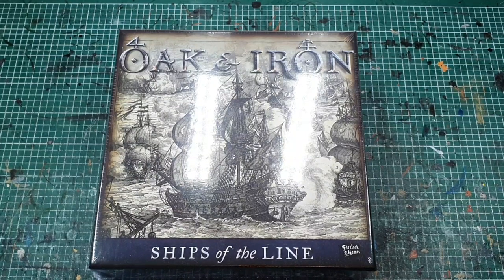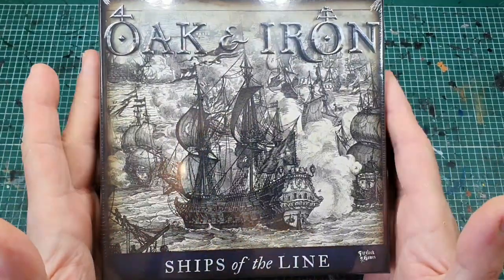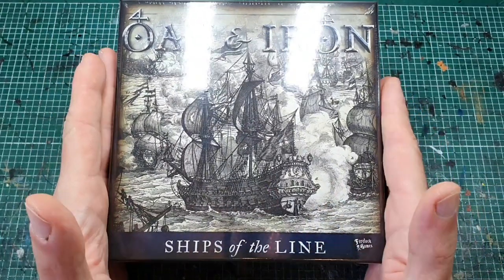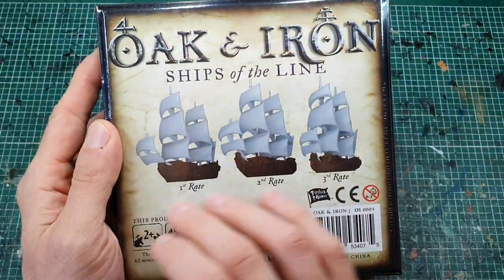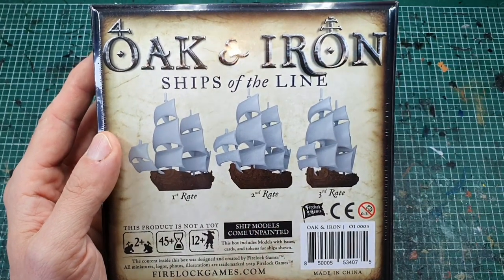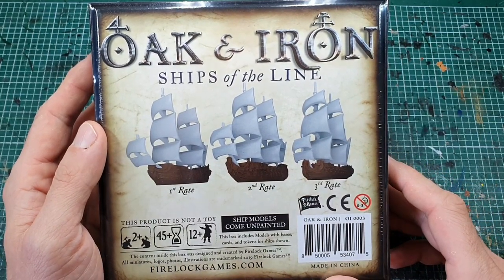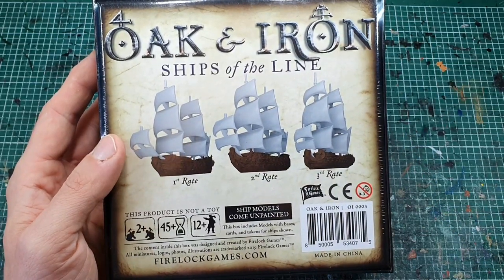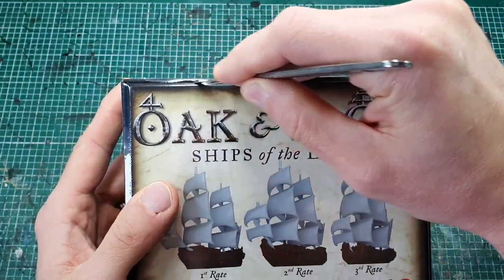Hello everyone, welcome back to another episode of Rage Against the Dice. Today we have an unboxing for you — this is an expansion for Firelock Games' Oak and Iron. This is the Ships of the Line expansion. In this you get three ships: a massive first rate, a huge second rate, and a still really big third rate. Let's get into it.